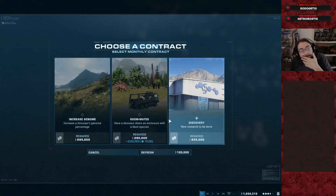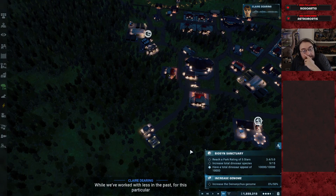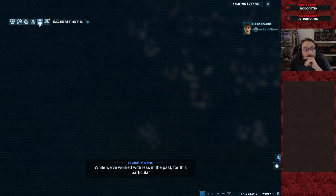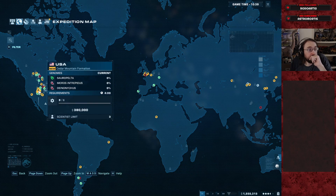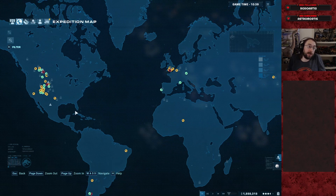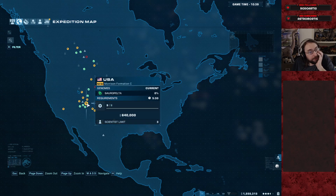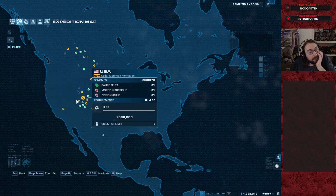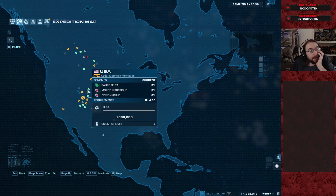So what I might do, because this park is already fairly scuffed — Deinonychus to 50%. We can probably do that. I might mod the research and make it cheap just to get it done at this point. Because there's no difficulty, it's just time. And it's really boring. I love this goddamn map so much, and it just is non-functional. Nothing ever happens. I don't know why they did this. I don't know why it hasn't been fixed.